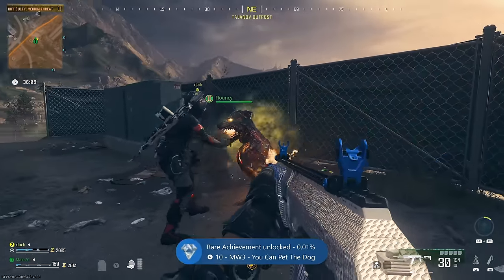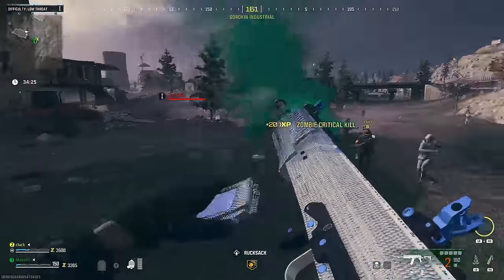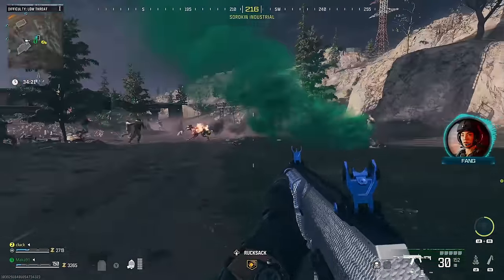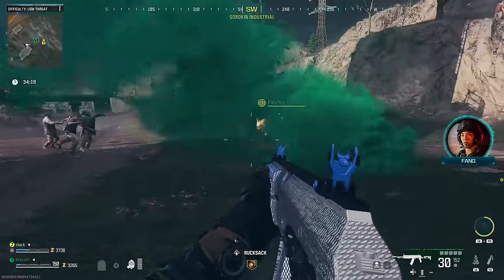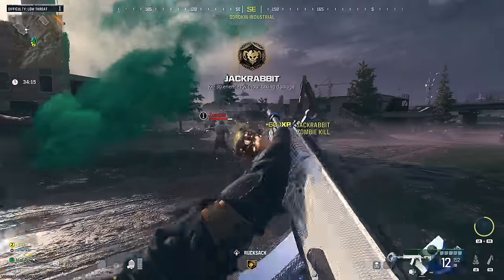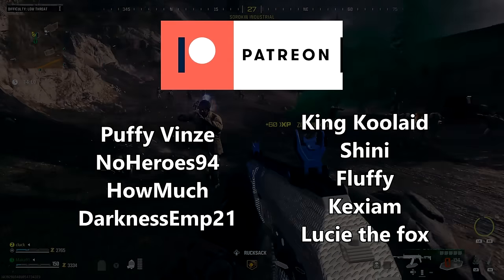This dog companion will now follow you around for the rest of the mission, taking aggro and even damaging zombies. You will lose it when you do things like parachute off of something tall or hop in a vehicle, but it should just respawn very quickly out of the ground once you're back on foot. Thanks for watching — drop a like, share the video with a friend. Special thanks to everyone on Patreon for supporting the show, and I'll see you soon.